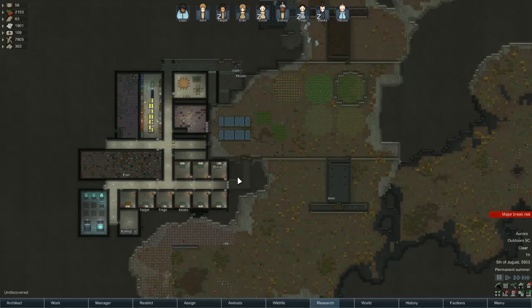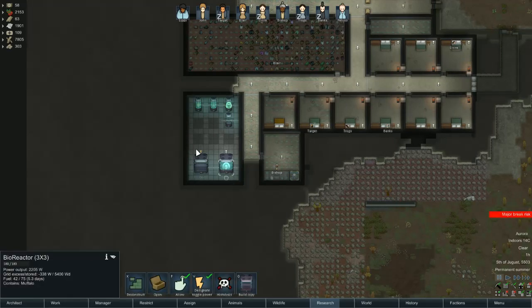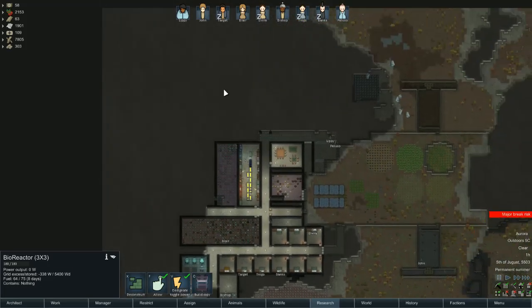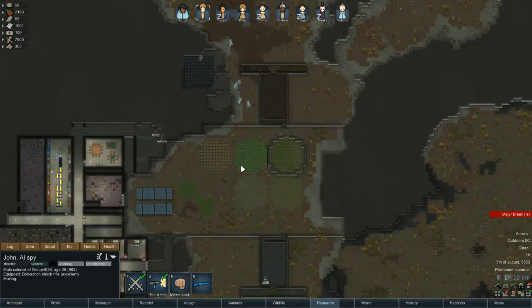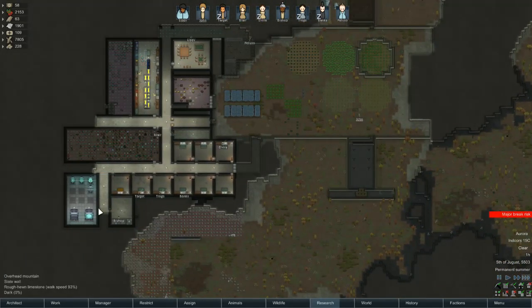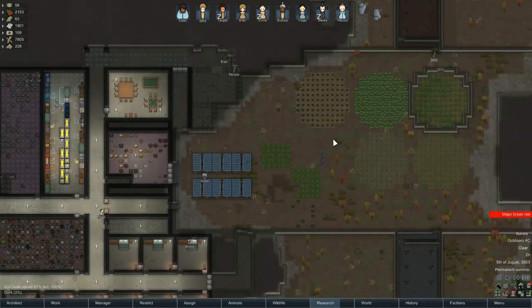Hello and welcome once again to RimWorld. So in the last episode we managed to get the second bioreactor 3x3 up and running. So I think we're going to go and get John to bag another muffalo. Speed up as well. That I think will add enough power that we won't have to worry about anything for a while.